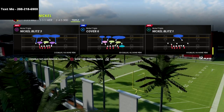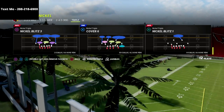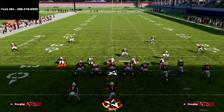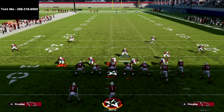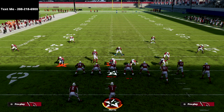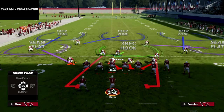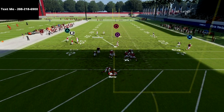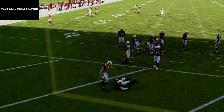The play we're using in this video is the nickel blitz 3 out of the nickel triple formation. All we're going to do to set this up — it's actually only two adjustments: we're just going to pinch our linebackers and we're going to QB contain. That's it. And at the snap of the ball, you're going to see double A-gap nano blitzes right down Main Street.